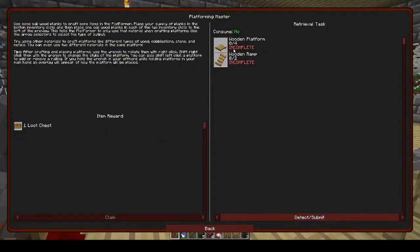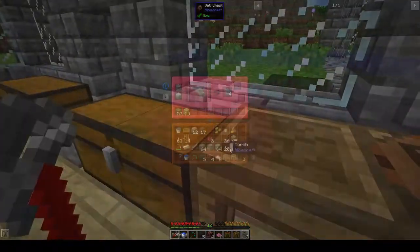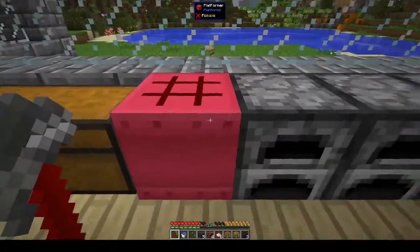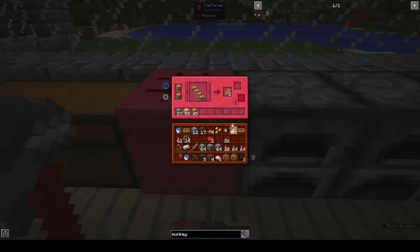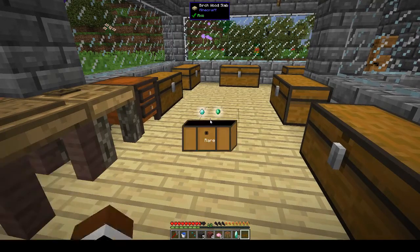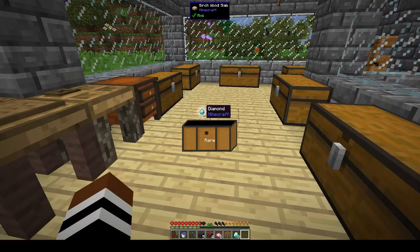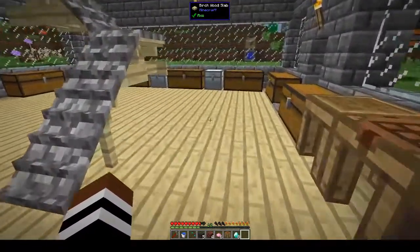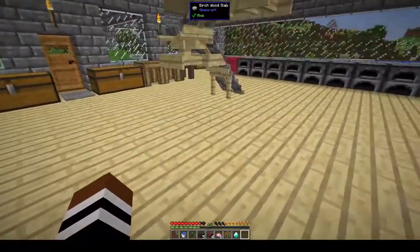A wooden platform and a wooden ramp - we can do that, that's quite simple. Let's clean that loot chest. And like I said we don't need them so we can put them straight back in the deconstructor and it will give us back our planks. Elytra, emerald, and a diamond - oh eight emeralds and 16 diamonds, that's even better!